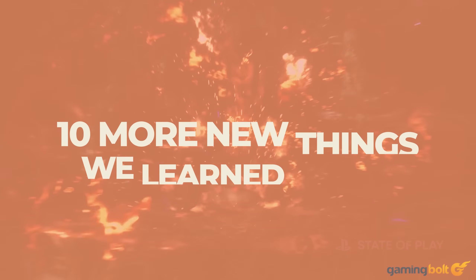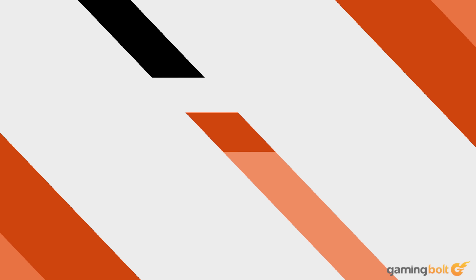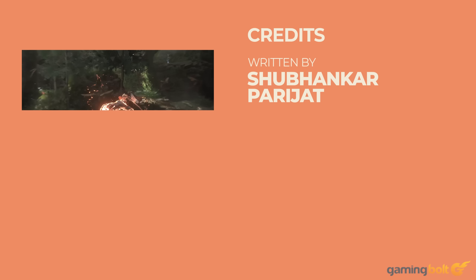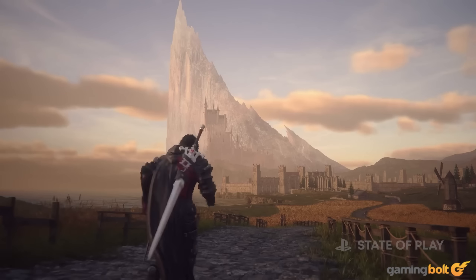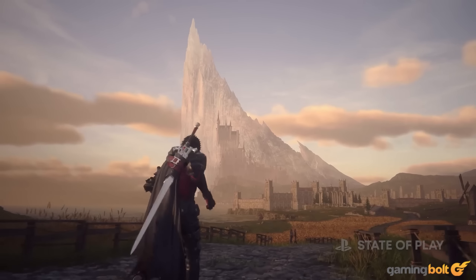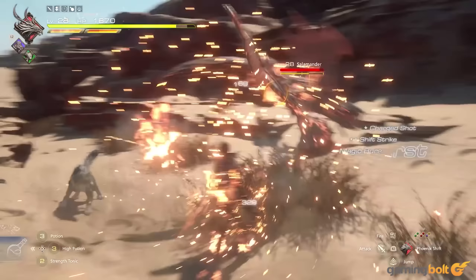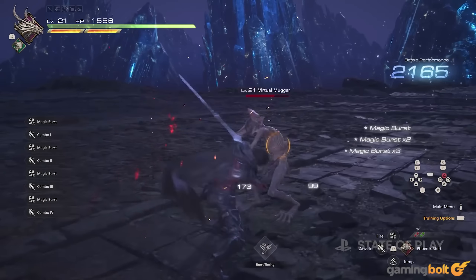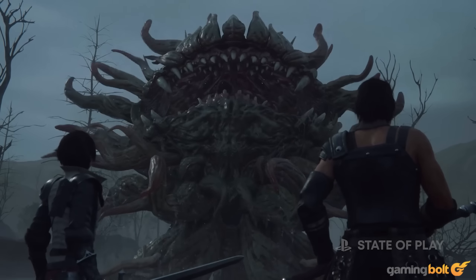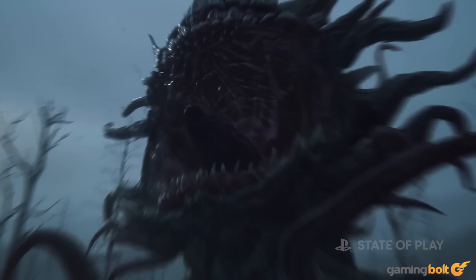Sony has already shown off quite a bit of Final Fantasy 16 over the last couple of months, but clearly it's not even close to being done yet. Recently, Sony premiered a State of Play presentation dedicated entirely to the highly anticipated action RPG and showcased over 20 minutes of new gameplay footage. A lot of what we got to see expanded further on mechanics and features that have been previously confirmed. Here we're going to parse through some of the most crucial new details that were revealed.